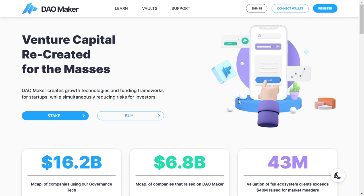Now let's move to another launchpad called DAOMaker. At the moment one DAO token costs eight dollars, and in order to have a chance of getting an allocation on the DAOMaker launchpad you need to have at least 500 tokens, which is equivalent to $4,000.